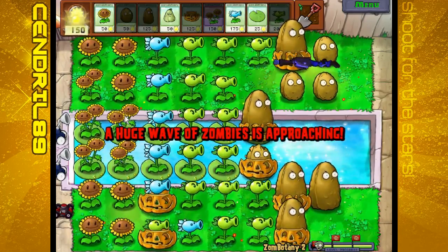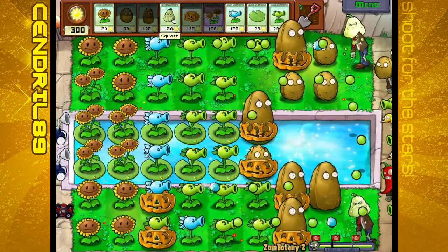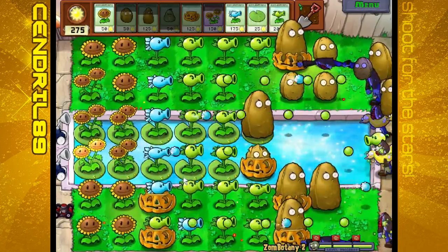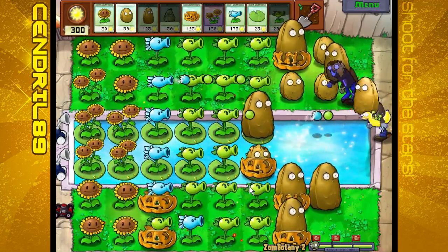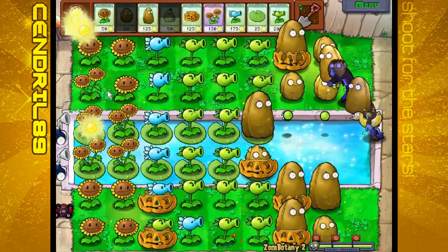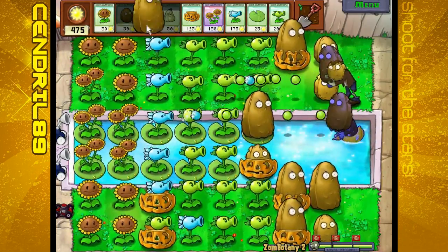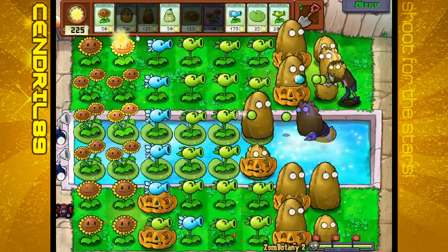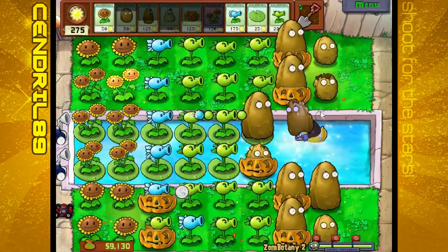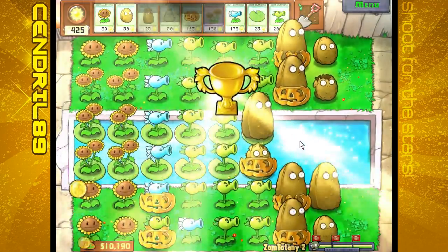Huge wave of zombies is approaching. Here we are, final wave. There's some squash to get rid of your defense - they like to do that. Just counter with either a squash of your own or just put something cheap up there. You can even put a sunflower to make them waste the squash - that is an option. And that will do it for this minigame. Very tough - I think that one's one of the toughest ones, Zombotany 2.